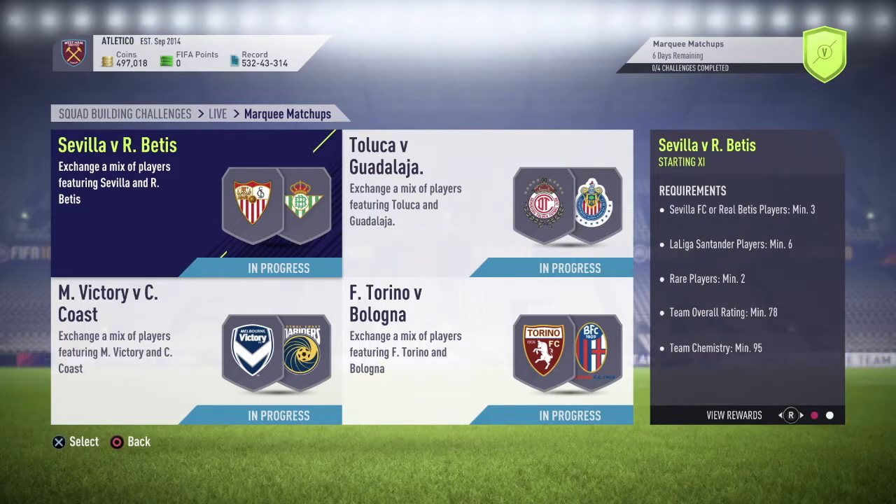The teams we've got from EA for this week's Marquee Matchups are Sevilla against Betis, Toluca against Guadalajara, Melbourne Victory against Central Coast, and Torino against Bologna.